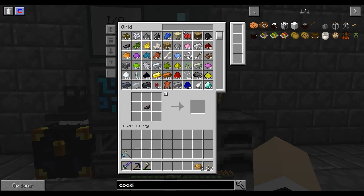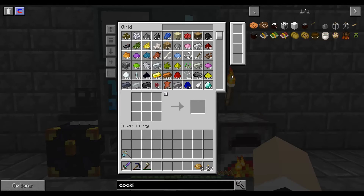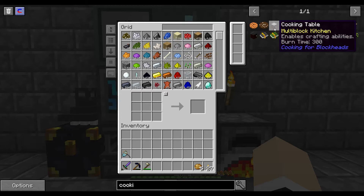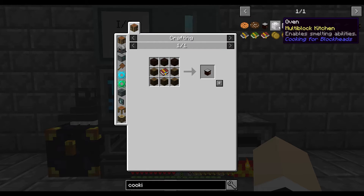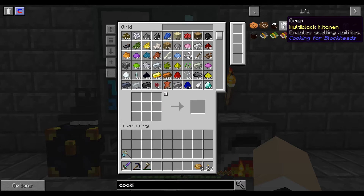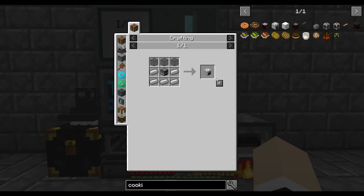We need eight of these - we're going to have to cook these, so we'll just shove them in the furnace right now. Because we're also going to need black stained glass as well. We don't have a furnace already made - not a problem, go ahead and make that. So we got our oven. We're also going to need black stained clay.